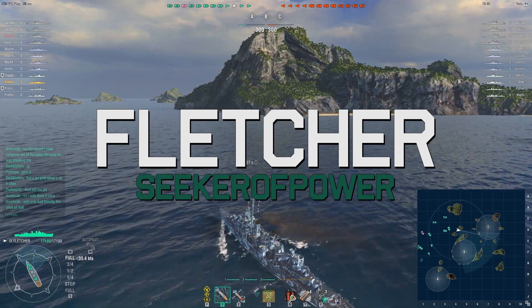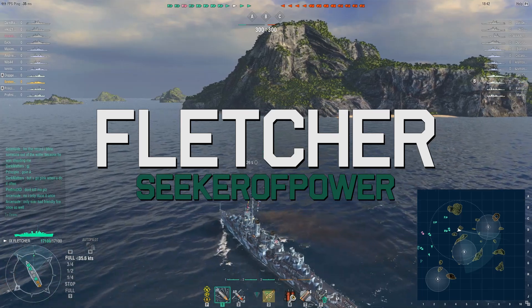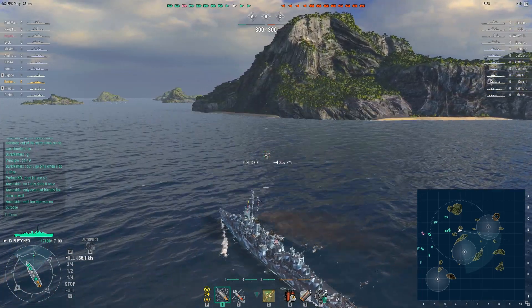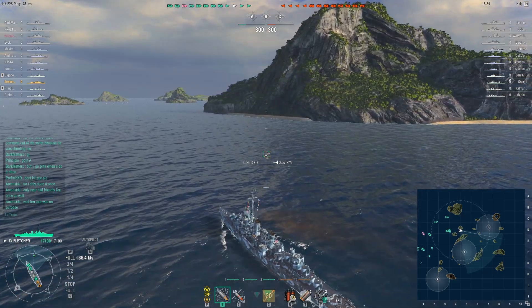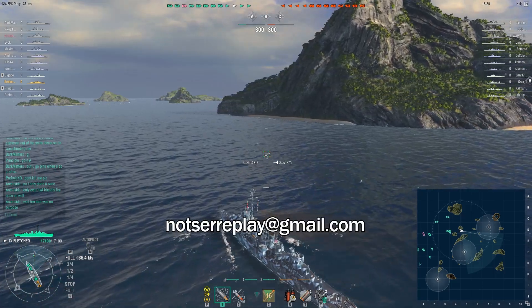Hey, this is Notsir, and this is the user replay of the week. We have Seeker of Power in the tier 9 US destroyer, Fletcher. Now I know I choose the Fletcher a lot — I just think US destroyers are really entertaining. They go at a breakneck speed and that is enjoyable to watch.